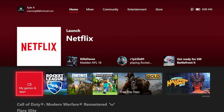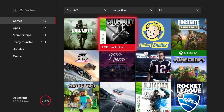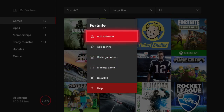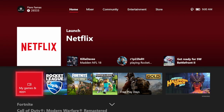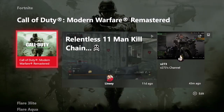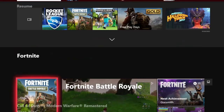So again: go to your home page, go to My Games and Apps, scroll over and hover over one of the games you want to add — like Fortnite — and add it to Home. It's easier than adding it to pins, and there you go — there's your games right there. Really cool!